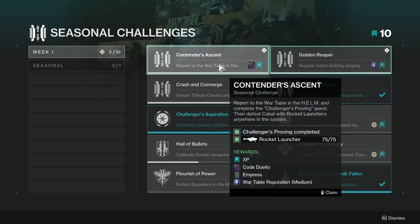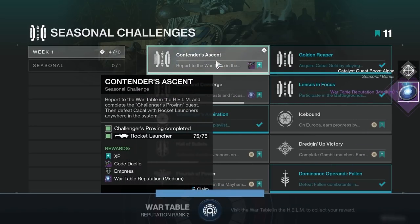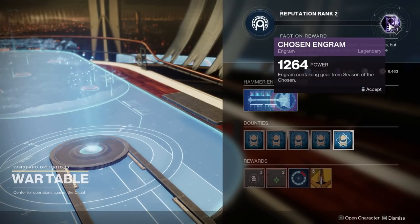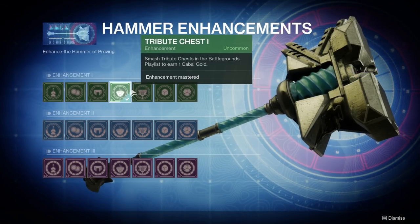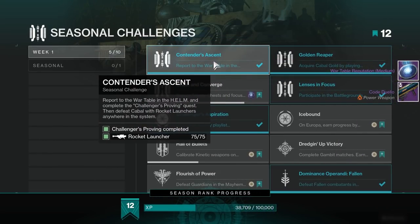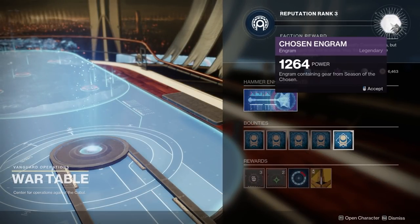The hammer can also be upgraded at the war table. This 7x3 grid of upgrades should look pretty familiar. You increase your reputation with the war table by doing seasonal challenges. Seasonal challenges are account wide. As of the first week, there are 3 challenges for you to do, and each challenge will get you 1 rank's worth of reputation. The challenges that show up in the first week can be done at any time during the season, but if you want to progress, you should try to focus on doing these.